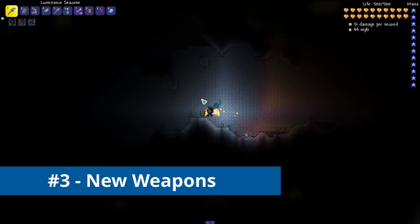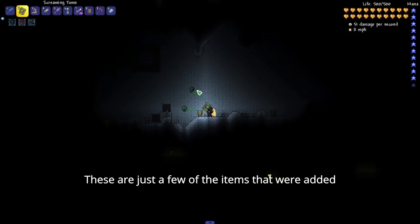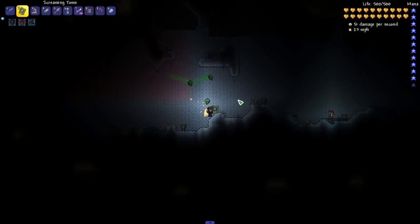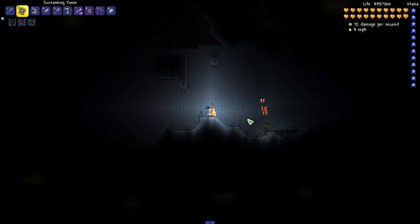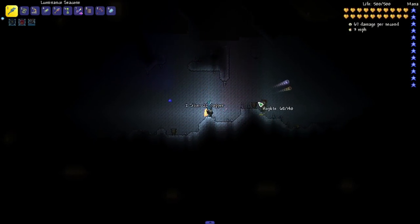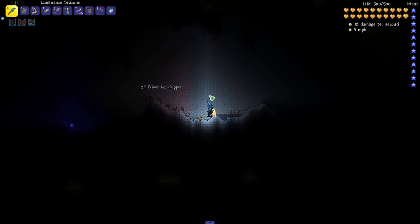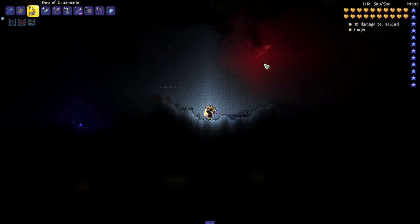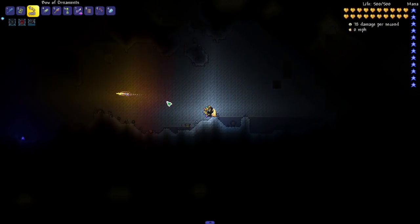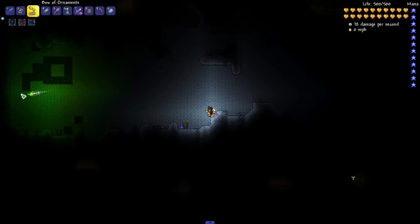My number three favorite thing about the new update are all of the new weapons they've added to the game. Like this screaming tome — it makes you feel like such a necromancer shooting these skulls. These weapons look so polished. We've also got the luminous sea cone, which shoots out these really pretty looking projectiles, very similar to kind of the Empress of Light. It's very reminiscent of the Empress of Light effects — just so polished with really nice saturation.